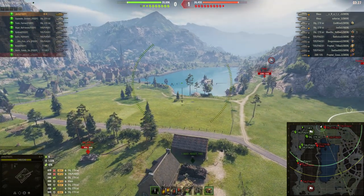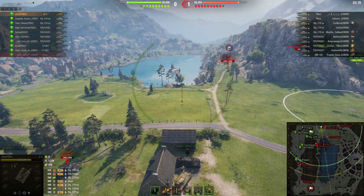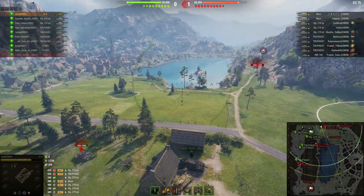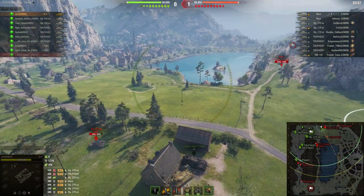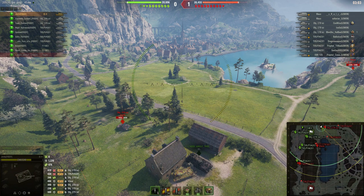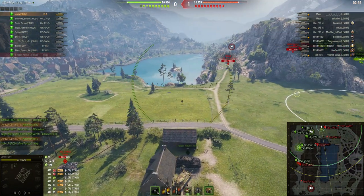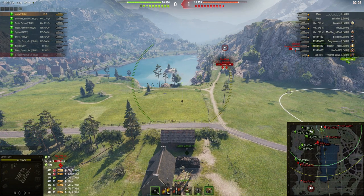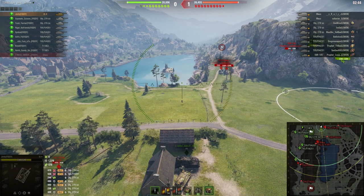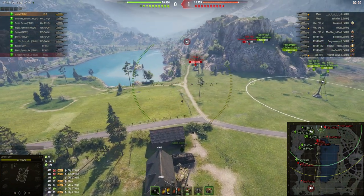We're getting down to the three-minute mark so we'll go back to normal time as soon as they start moving in — that will be the trigger. You can see the enemy is trying to keep out of sight, probably marshalling in a particular spot and getting ready for the move. It looks like the Maus is moving — here they come. Two and a half minutes to go. It's really this decision point: they've got to do something or they will not win.